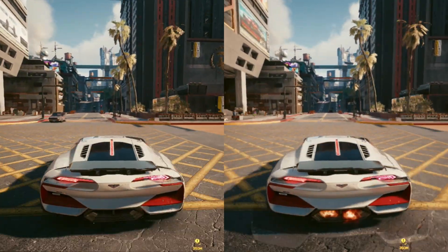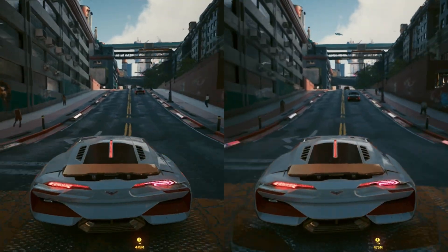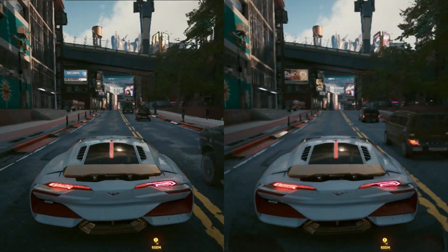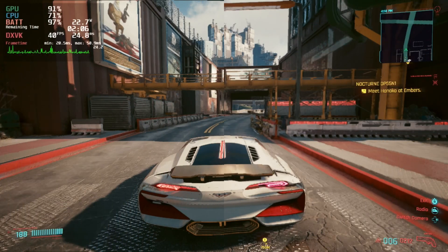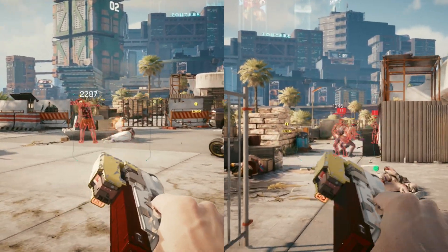Cyberpunk 2077 got the Netrunner patch 1.6, which is live right now with some huge performance updates especially for the Steam Deck. I'm not going to tell you which side is which here, but let us know in the comments below which you think looks better out of the left and right, as one of these is the optimized settings using the standard FSR implementation in 1.6 and the other is using the FSR 2 mod using the DLSS settings. Both of these are running on the same in-game settings, so let us know what you think looks best.